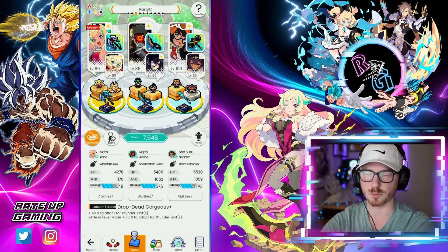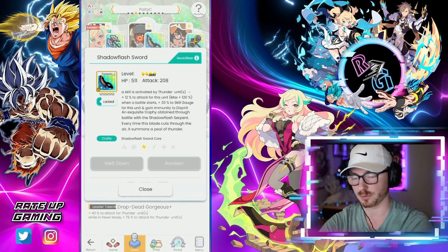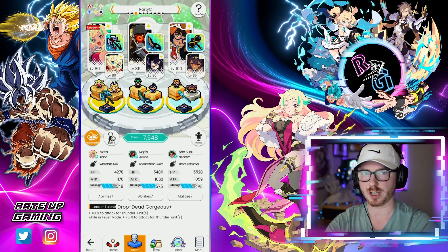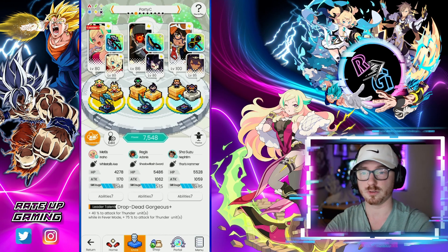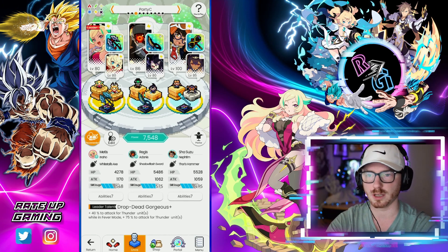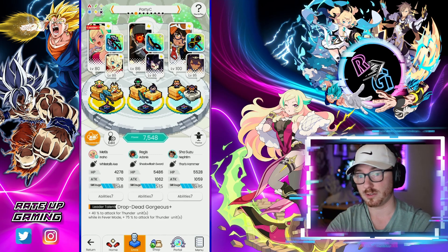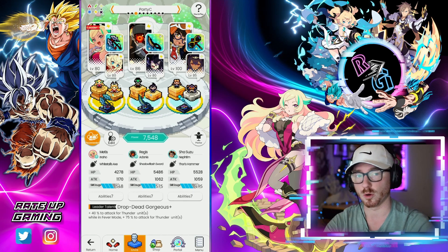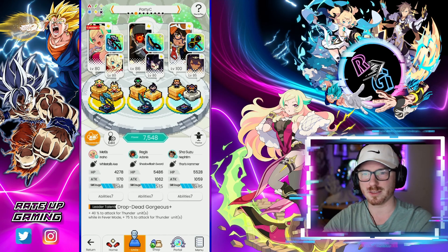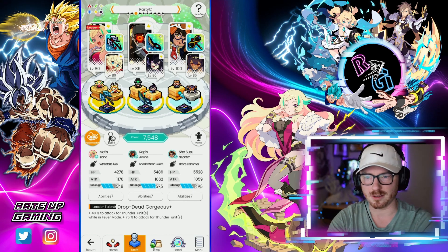I did have Thor's Hammer on Regis for a bit, but I ended up enjoying the Shadow Flash Sword on Regis more, due to getting 30 to the skill gauge when the battle starts. Having the Shadow Flash Sword on Shesuzu is almost redundant because her skill gauge starts at 100 when she's in the main slot anyway. Since you're activating a lot of skills on this thunder team, you're stacking the axe for Metis more and more. I tried Ani in the back row just to accelerate things, but it wasn't that great, so I left it as is.